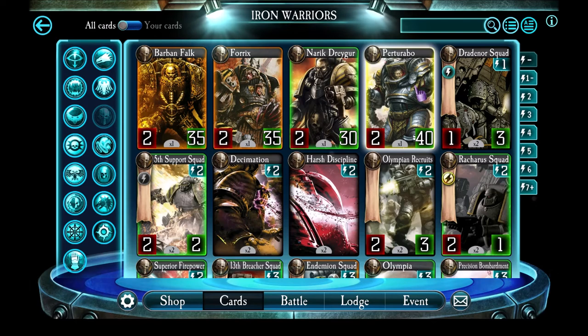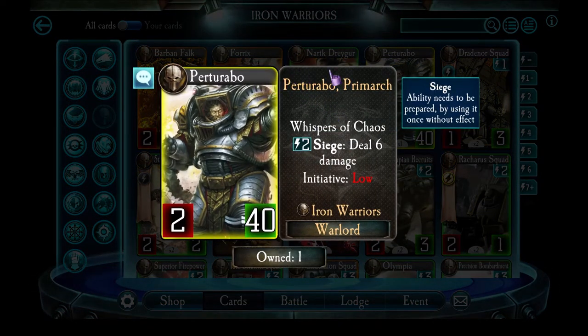Next, on to Perturabo — otherwise known as Peter Turbo. Perturabo is the Primarch for the Iron Warriors, so he has 2 attack and 40 health. His ability costs 2 energy to go into Siege, and then the next turn you can deal a whopping 6 damage to a target. On average this means every turn you're inflicting 3 damage per turn, which is very similar to the World Eaters' Warlord Erlin, except Erlin's ability only damages the enemy Warlord whereas Perturabo can choose who his damage gets applied to. He does have low initiative, which is probably the main reason he doesn't get used that often.